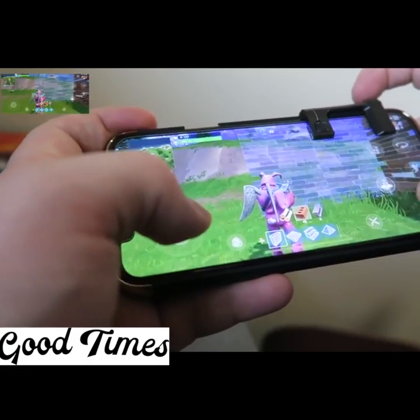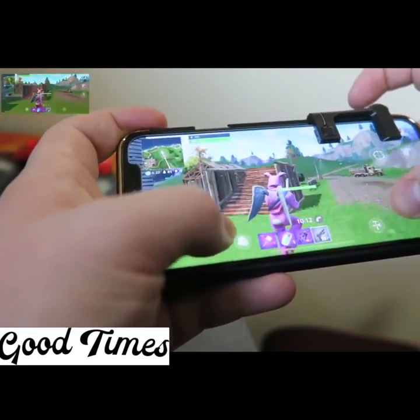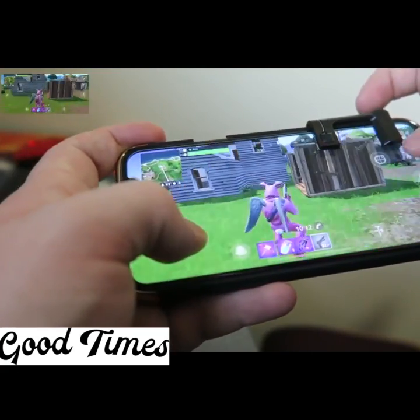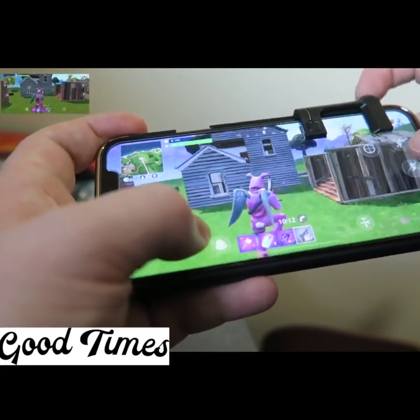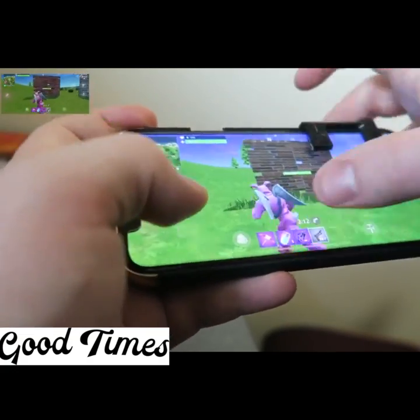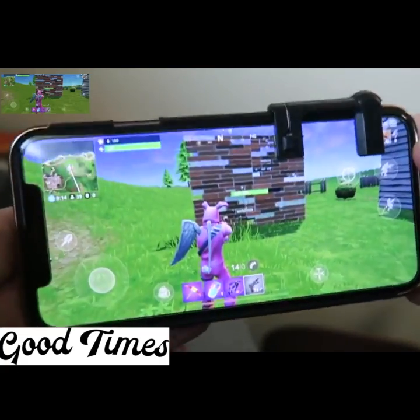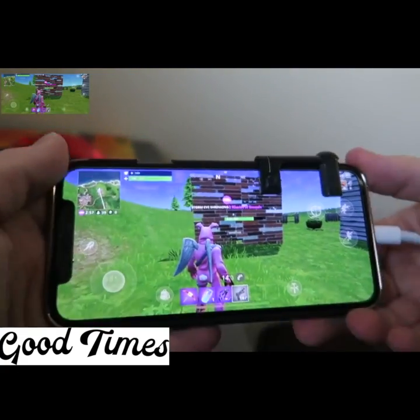Even though some of you guys might still prefer building manually, when you're in combat with someone pushing you, it's so much easier — because I can jump around, you can crouch and shoot, you can jump and shoot, which is really cool and something we've never really had before. You can even turn, jump, and shoot too, which is a huge advantage for anyone playing Fortnite Mobile.